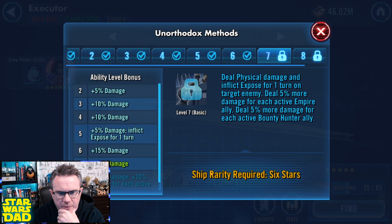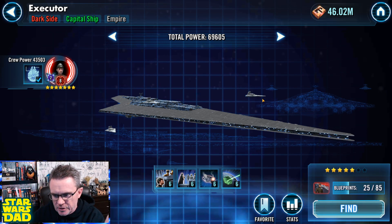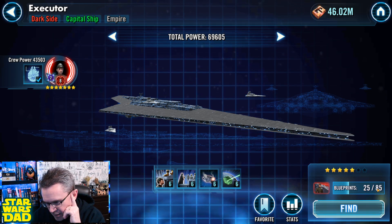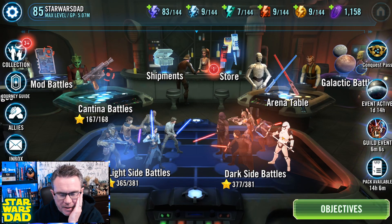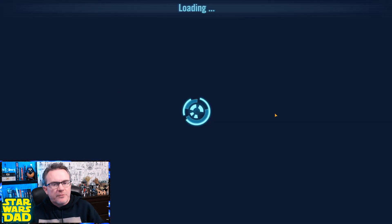I've been buying a lot of ship upgrade materials from the shop, but I've got to get the Cargo Ship to 6 stars first. I refreshed it once last month — I'm going to try to refresh it every month on the 15th during the event, so I can get 20 shards a month. At that rate it'd be three months to 6 stars and five months to 7 stars, so I can get Executor to 7 stars as fast as possible without blowing a lot of crystals.